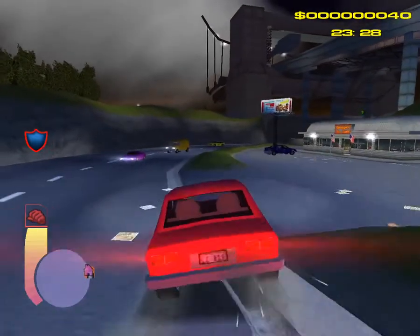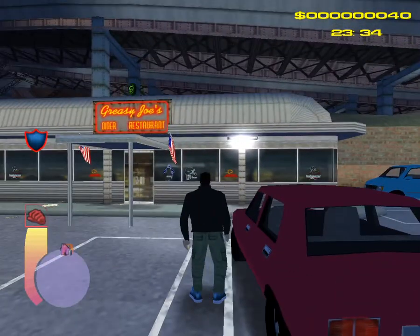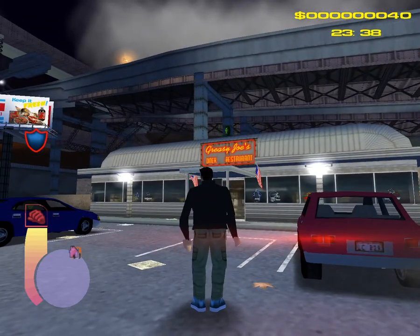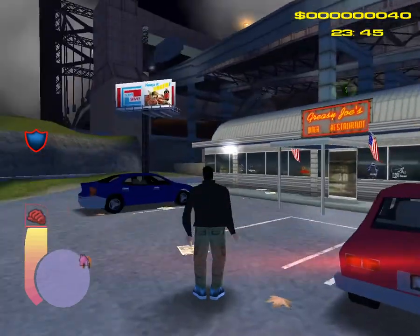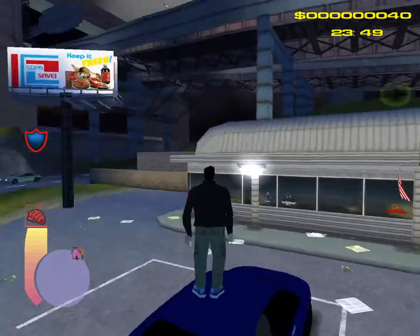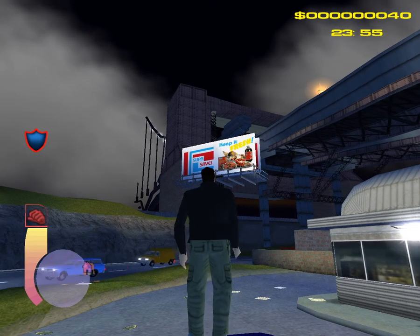Here we are at what I'll call Greasy Joe's Diner Restaurant. I don't know if it's okay to just call it one thing — they really have to call it both diner and restaurant. Maybe this place serves two purposes. This is an alpha advertisement: 'Super Safe.' I wonder where I first saw that.